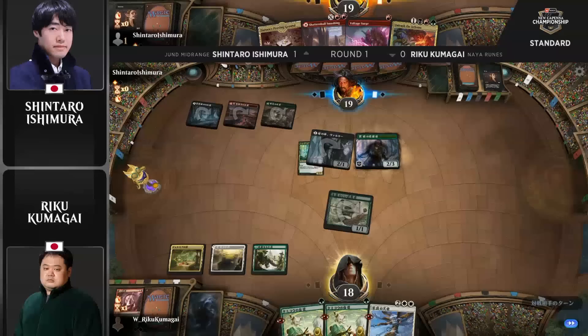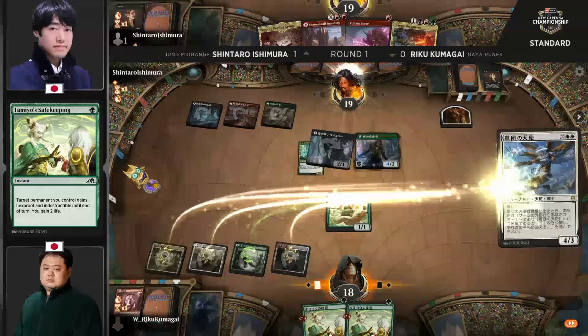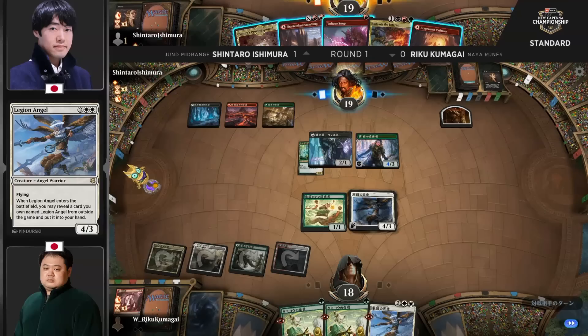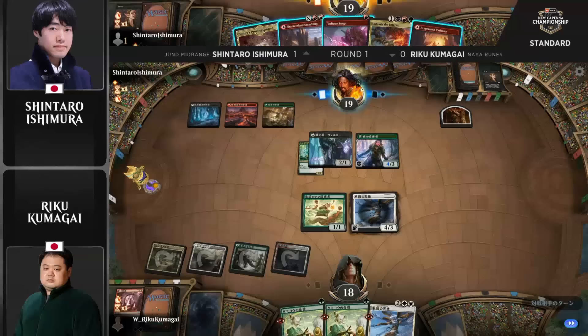Valkyrie crashes in there, and now we see the Briarbridge Tracker. There's another land — cruised right into it. Legion Angel doesn't have anything for the Naya Runes package, but it's just such a good card. Any deck playing white basically just plays four copies of Legion Angel in the 75. This is one of those cards that took a little while to catch on and has now become a default for decks that can cast it. Riku had the option of only picking one of two Legion Angels, and he does have four and five — so it looks like he brought in the second copy after sideboard.